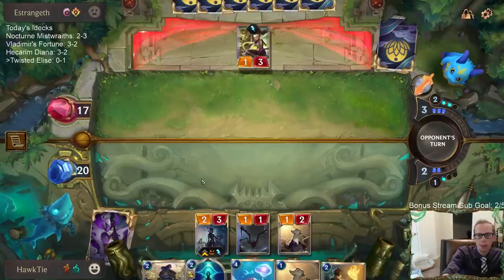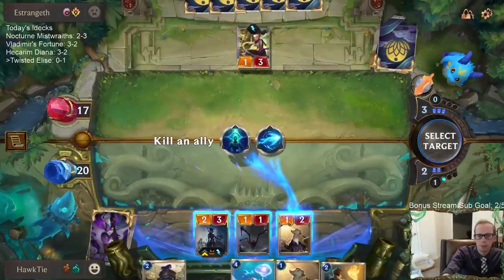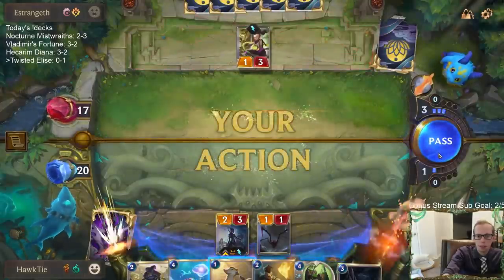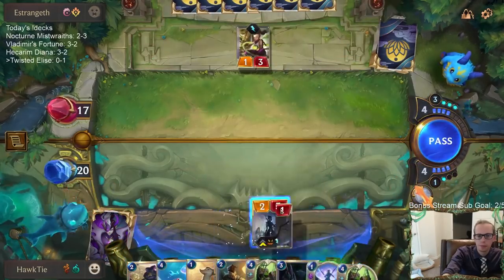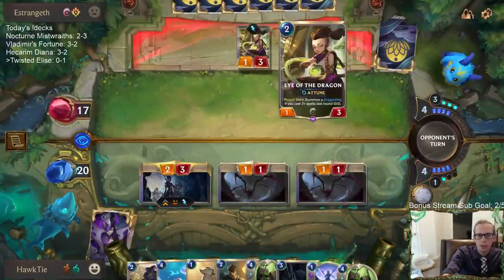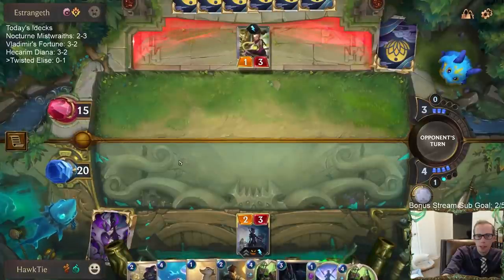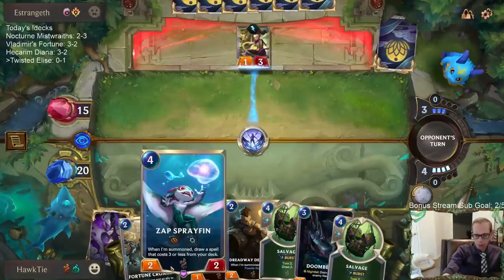I don't really want to go Fortune Croaker on the Elise and have Elise die to Mystic Shots. Alright, so we would have had Salvage as the Pool Shark card. Now let's Go Hard. They block a 1-1, their Eye of the Dragon is at 2 health, and then I have Powder Keg Go-Hard. Play this Go-Hard and then play Sprayfin. Let's do that.